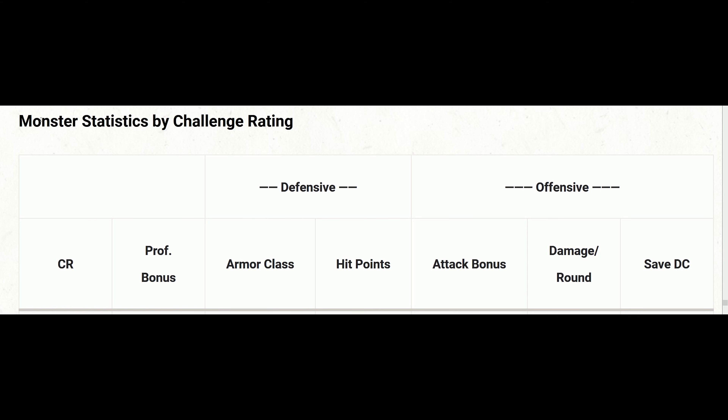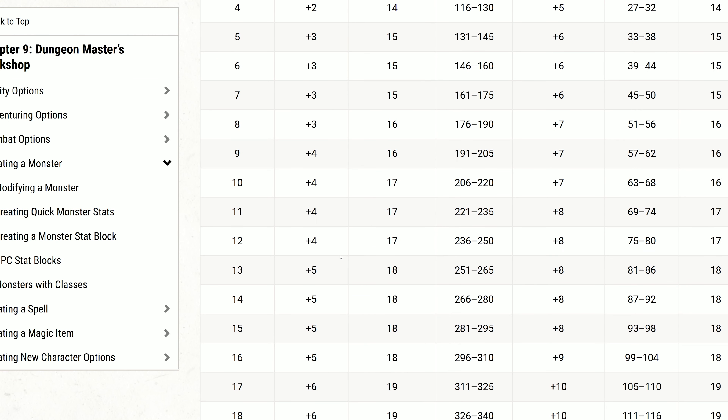If you look at this table for each challenge rating, you'll find it provides a proficiency bonus, an armor class, a hit point range, an attack bonus, a damage per round number, and a spell save DC. Using these stats, we can make our creature more well-balanced so players don't feel too overwhelmed or underwhelmed. As an example, I'm picking challenge rating 10 because I want this creature to fight against four level 10 players, and I'm writing down all this information for my own use.